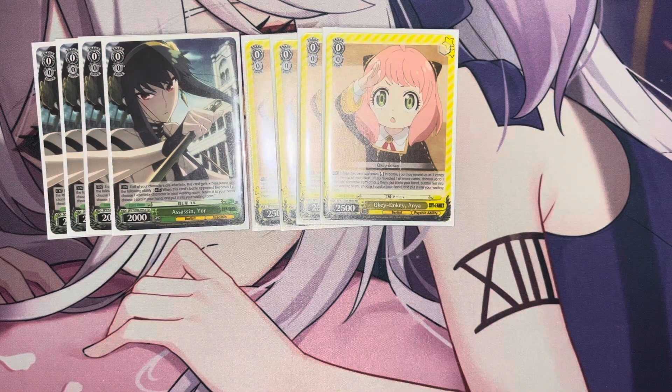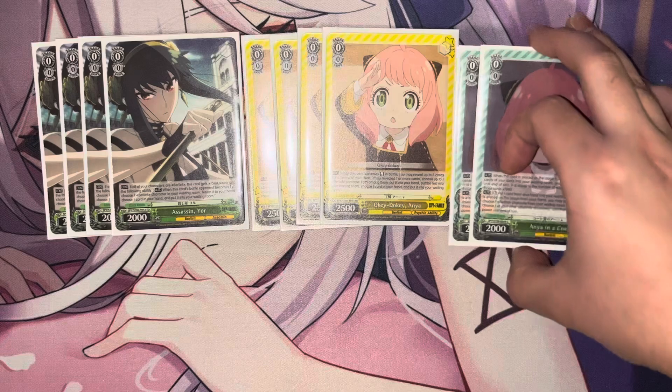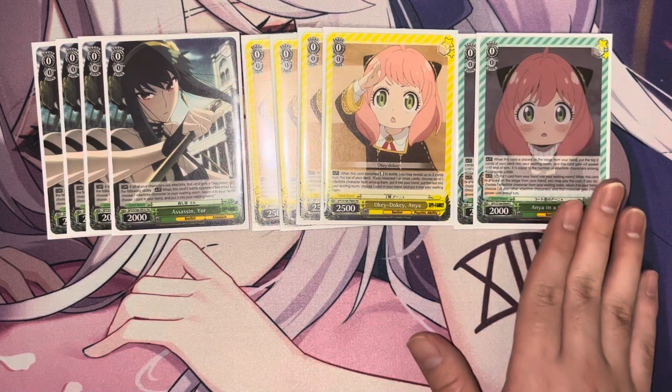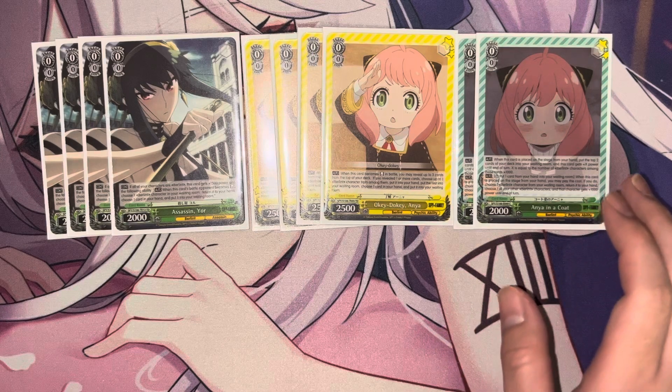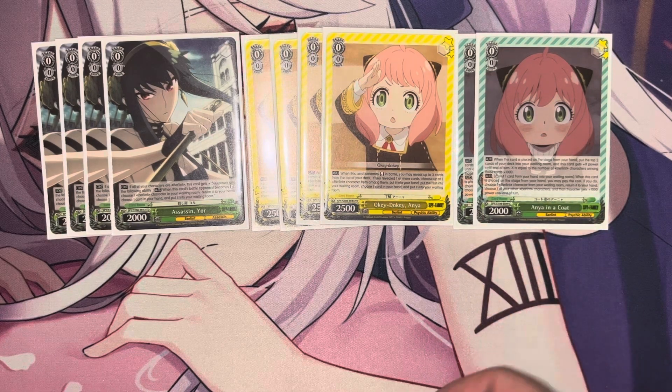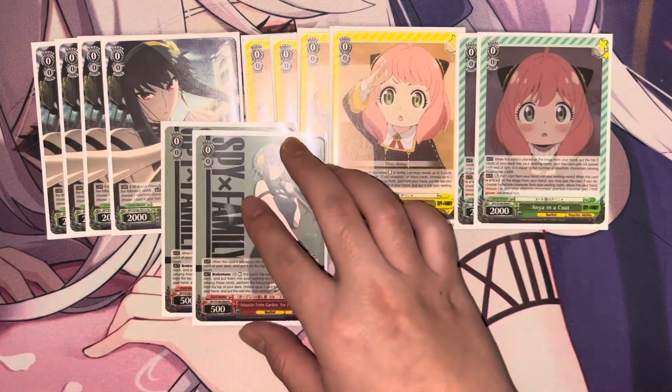Next is the Anya on-play: mandatory look at the top two cards of your deck, then pay one, pitch one, salvage a character from your waiting room, and give a character an attack boost. Next up is your brainstormer, which is the zero-zero Yor — on play you can top check your deck, either keep it on top or send it to your waiting room, then pay one for itself.